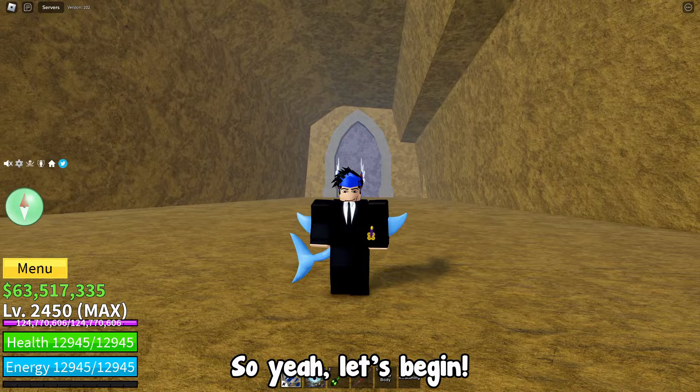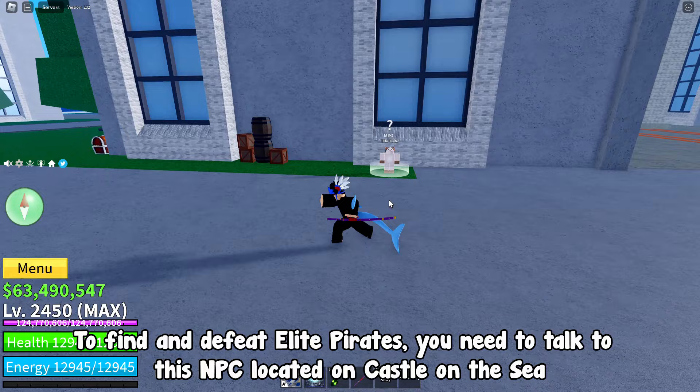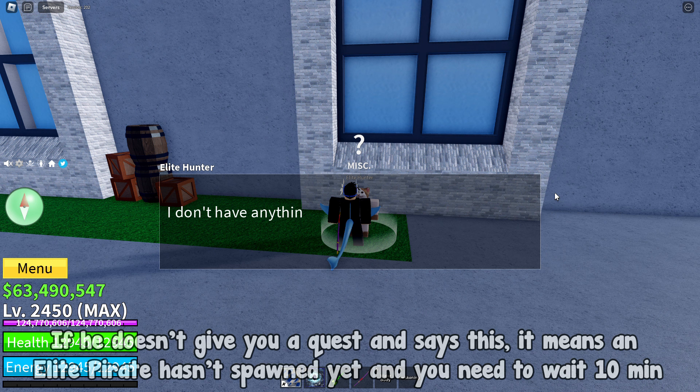To get the Yama Sword, you first need to defeat 30 elite pirates. To find and defeat elite pirates, you need to talk to this NPC located on Castle on the Sea. He will give you a quest to defeat an elite pirate once every 10 minutes. If he doesn't give you a quest and says this, it means an elite pirate hasn't spawned yet and you need to wait 10 minutes.